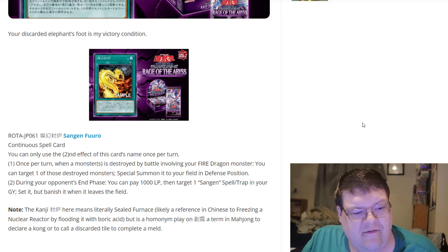During your opponent's End Phase, you can pay 1,000 life points to target one Sengen spell or trap card in your graveyard, set it, but banish it when it leaves the field. This gives you access back to some of your cards — maybe your Field spell. One of the kanji here literally means Sealed Furnace, likely referenced in Chinese to freezing a nuclear reactor by flooding it with boric acid, and as a hominem play on the term in Mahjong to declare a Kong or to call a discarded tile to complete a mill. That's some interesting lore.